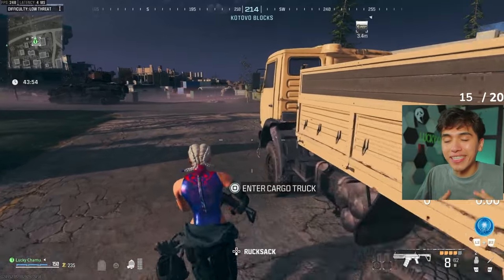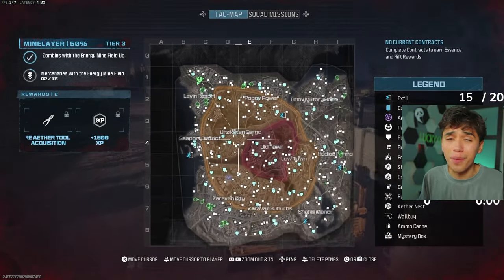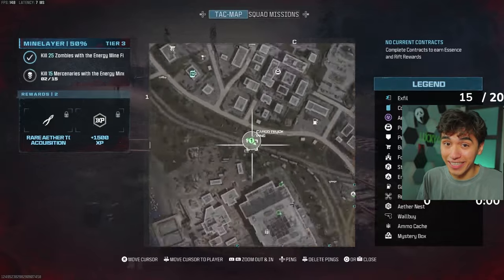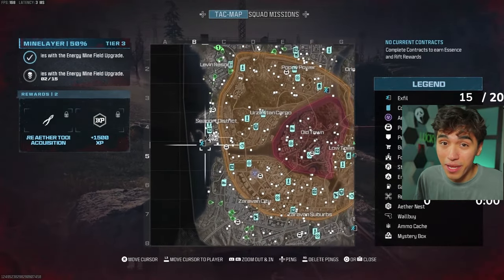Once you're in a match, find the nearest vehicle — it doesn't matter the type. Get in it and drive around for about a minute. After that, multiple exfil locations will spawn on the map indicated on your screen. I highly recommend going to the one with the least amount of players, even if it means driving farther. Players on the map will show as green, and that's important.